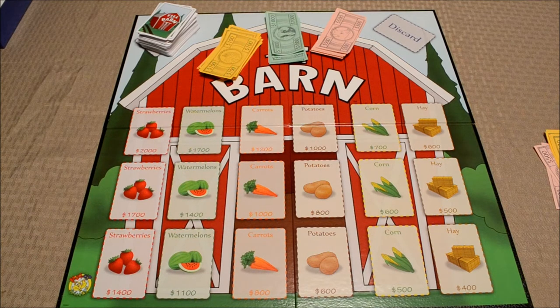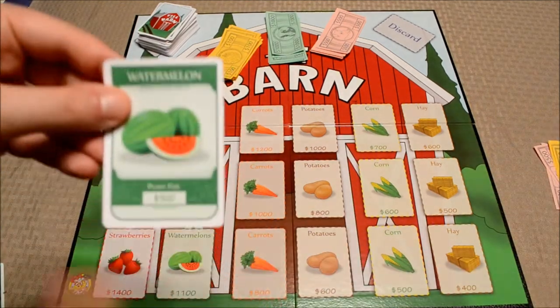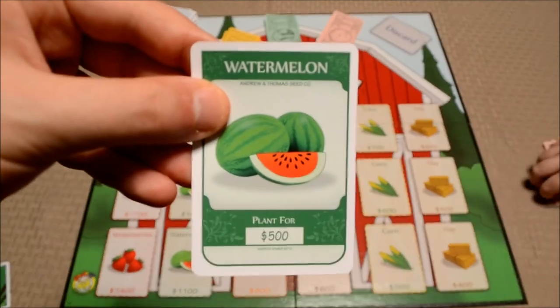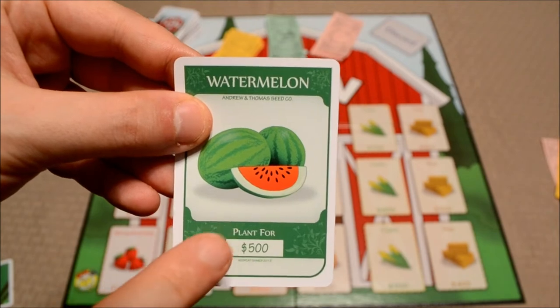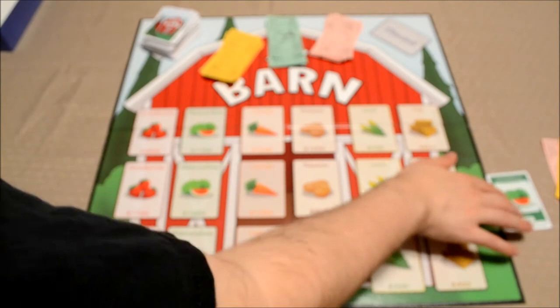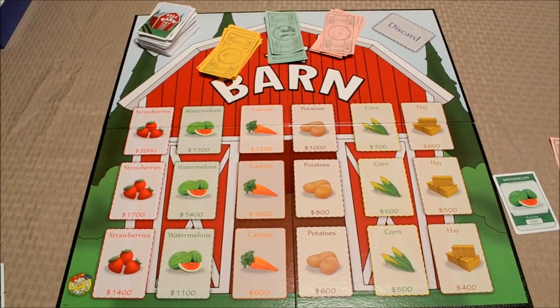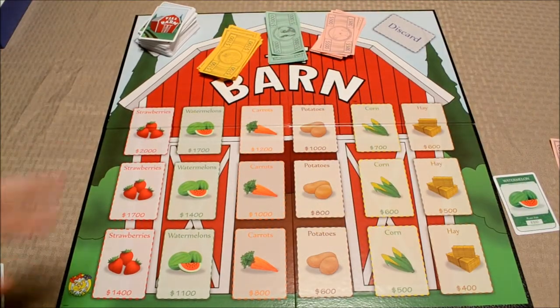On your turn, you can play one card and then draw from the deck, or you can exchange one, two, or three cards. You have to play one card at a time. You're playing a watermelon, so you have to pay five hundred dollars to the bank. And now you have a watermelon card in front of you. You have four cards — go ahead and draw.